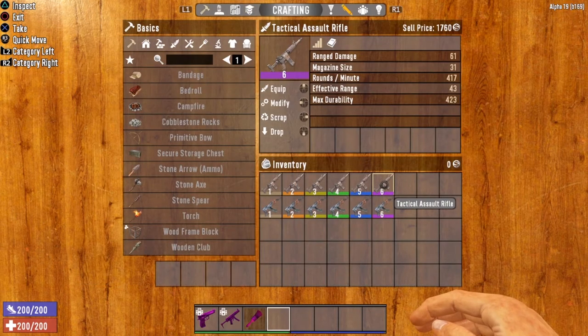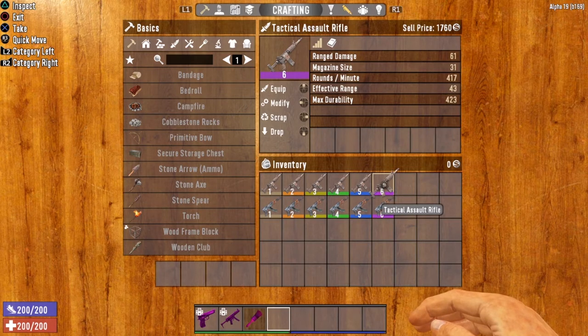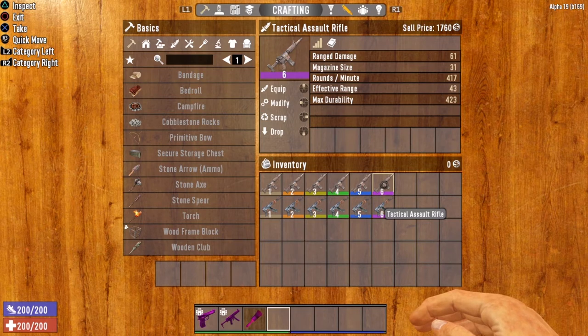Now let's take a look at the base stats for the tactical assault rifle and compare them to the AK-47. They have nerfed the AK-47 in previous alphas — it was one of, if not the best weapon in the game. However, now the AK-47 is technically a tier one weapon, whereas the tactical assault rifle is tier two. Looking at the tactical assault rifle, we're doing a range damage of 61, magazine size of 31, effective range of 43, and rounds per minute of 417. When we compare that to the AK-47, the AK-47 does less damage, has a smaller magazine, doesn't fire as fast, and the tactical assault rifle gets more rounds downrange faster.